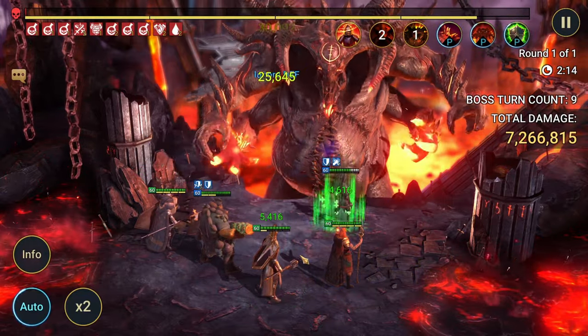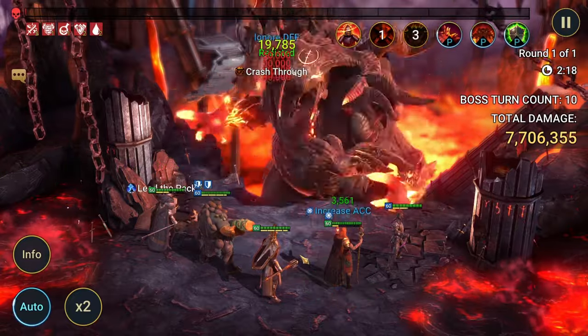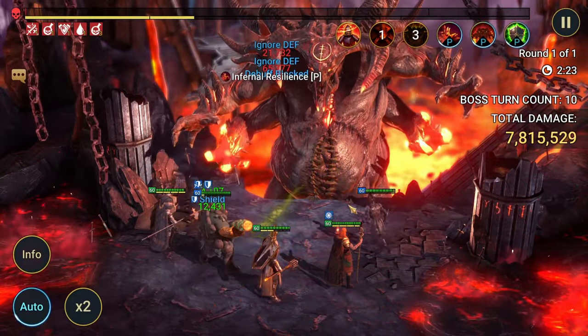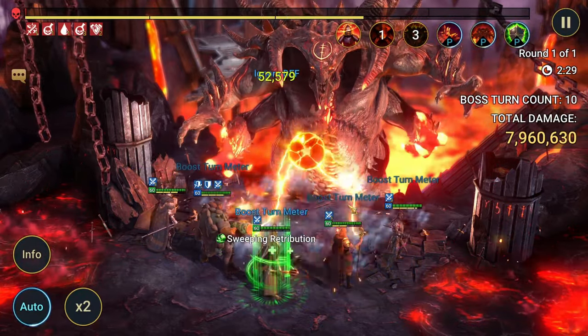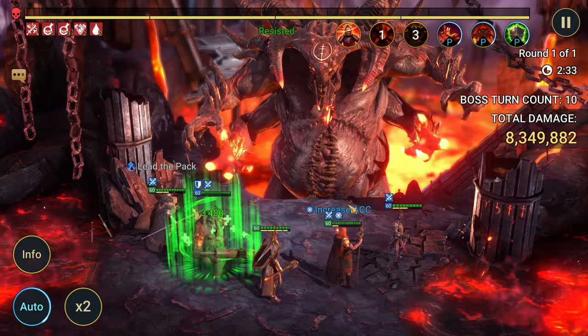Then we have Deacon. Deacon is good because he has an ally speed aura that leads at about 19%, and that just helps in all battles — we're going faster, and the faster we go, the more moves we can get out. He also has turn meter manipulation and decrease defense. His pushback turn meter isn't going to work here though.